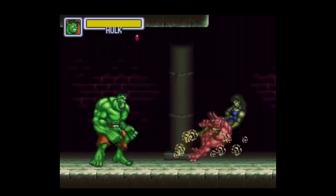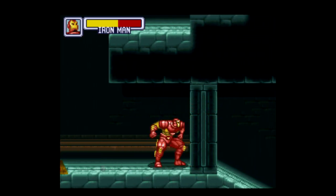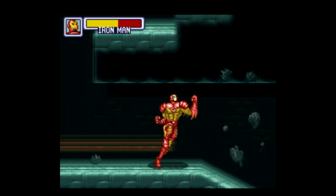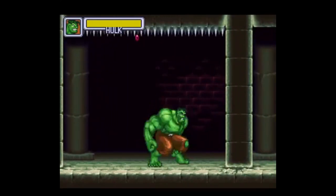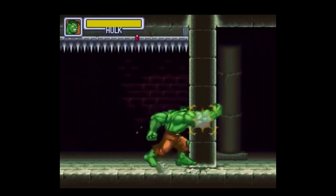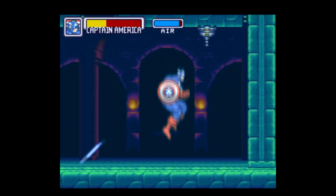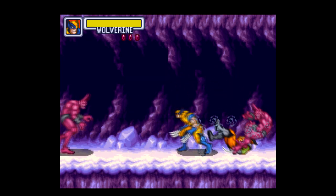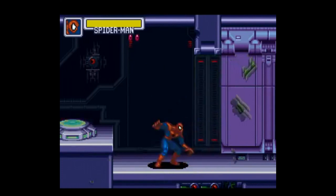Sadly, War of the Gems has a fatal flaw: the level design. This is some of the most half-assed design I can ever remember seeing. You've got these cool comic book superheroes with badass powers, and what does the game have you do with them? Smash walls. Smash lots and lots of walls. The basic gist of each level is walk to the right until it stops scrolling, come to a clearing, beat up three or four enemies, then keep going. Maybe a wall gets in the way every so often that you have to smash.